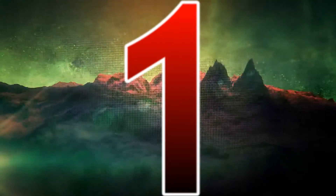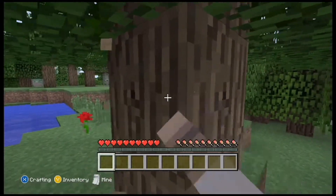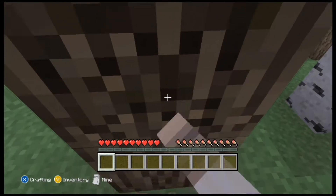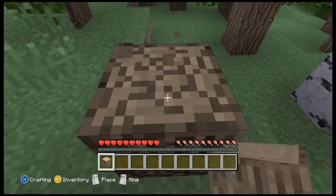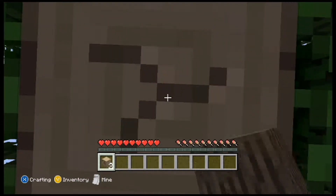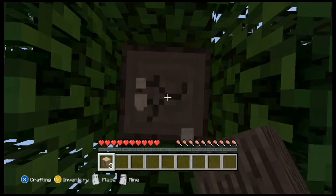We are finally on to the number 1 position of our top 5 most useful items countdown. We chose wooden logs as the most useful item in Minecraft Xbox Edition, because of the amount of things that they can be used for. Initially they can be crafted into wooden planks, although they can be used for building instead.